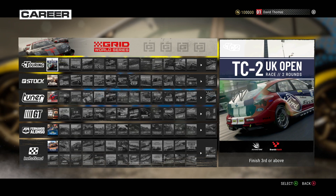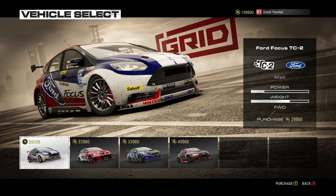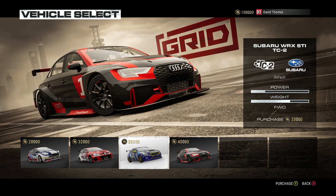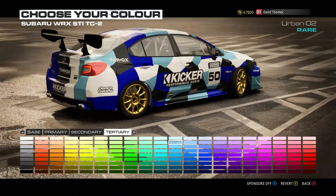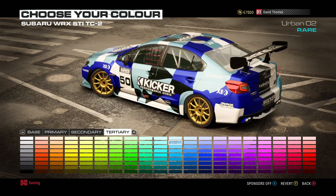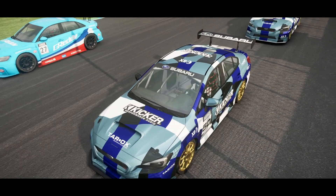Clicking on the event prompts me to buy a car, which is really cool. I've narrowed it down — I don't want the Focus or the Golf, the Audi is too easy and too expensive, so I'm going with the Subaru at 33,000 credits. After a bit of playing around with the livery, I've come up with this little bad boy. I'll keep the sponsors on — looks pretty cool.